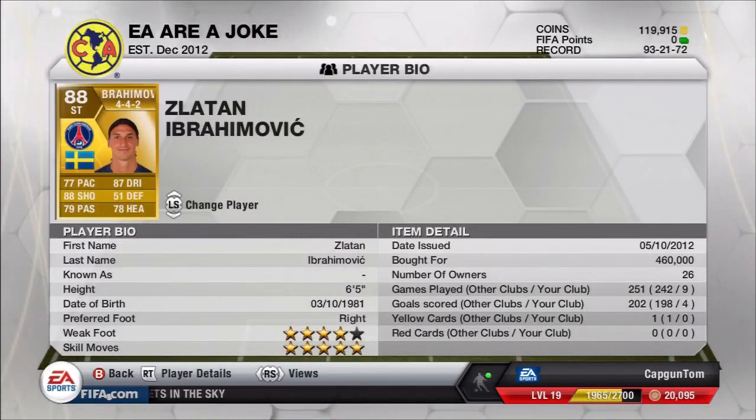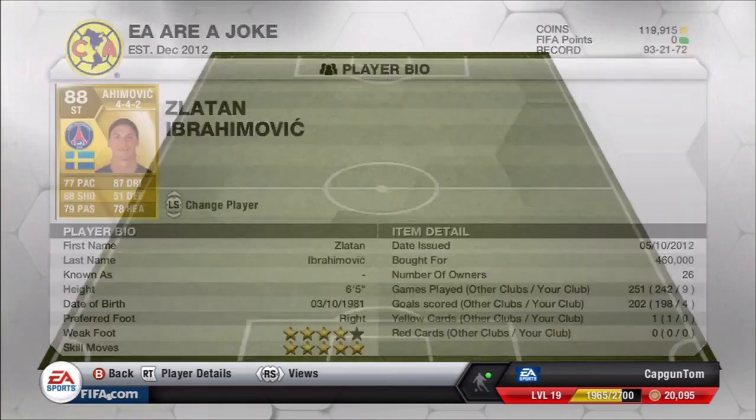And then we have Ibrahimović who costs 460,000 coins, 4 star weak foot and 5 star skill moves, so slightly better skill rating, same weak foot. He's much taller at 6'5", he has less pace but his shooting is a lot better - 88 shooting and 87 dribbling - so a very good player there.